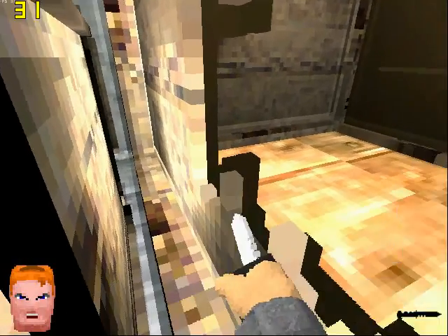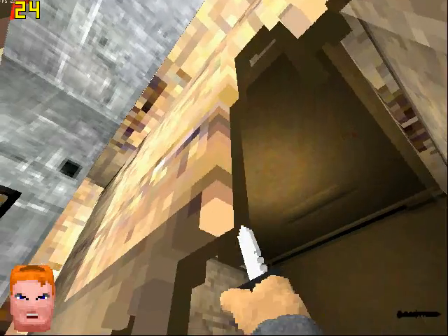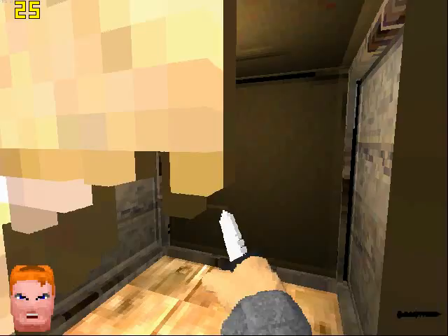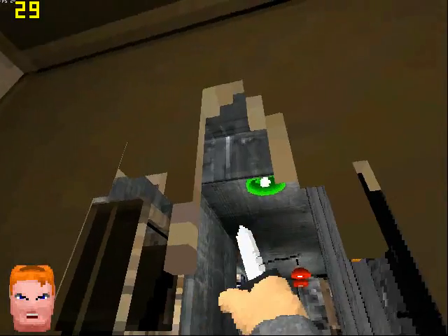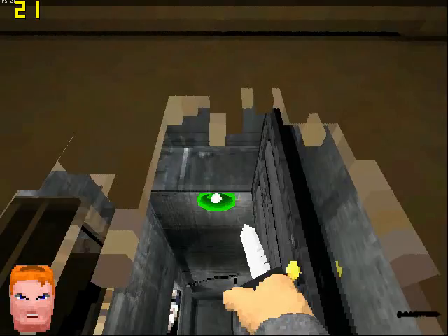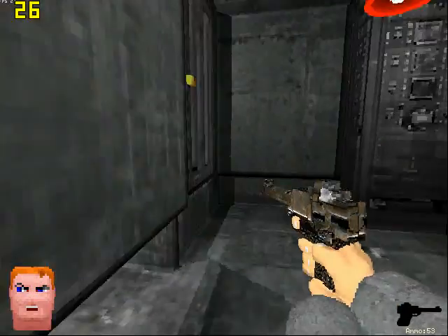I just gotta stab my way back through here. Just wait until I get C4 — no more stabbing, then you just blow up walls. Okay, can we get through? We can. Alright, let's continue onwards.